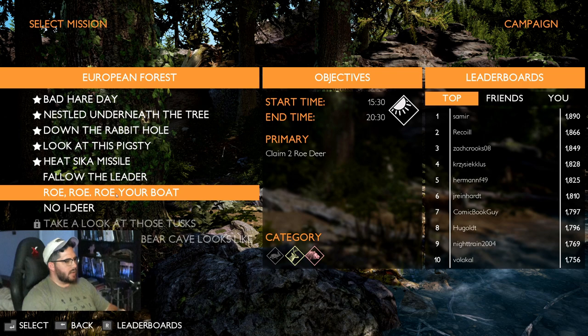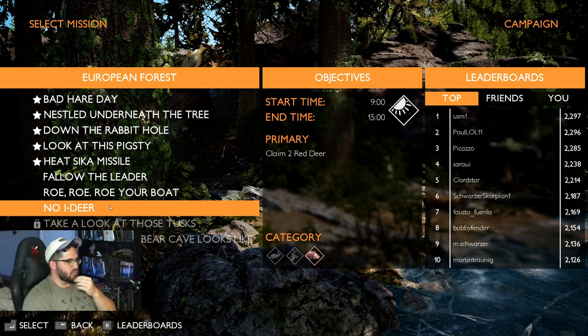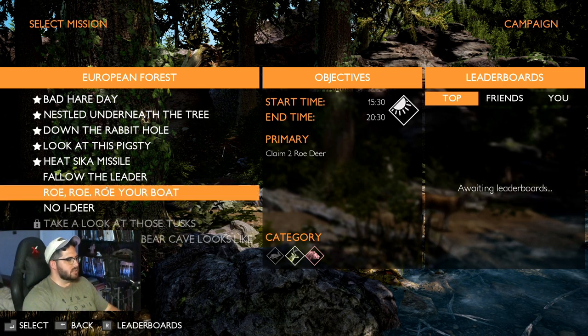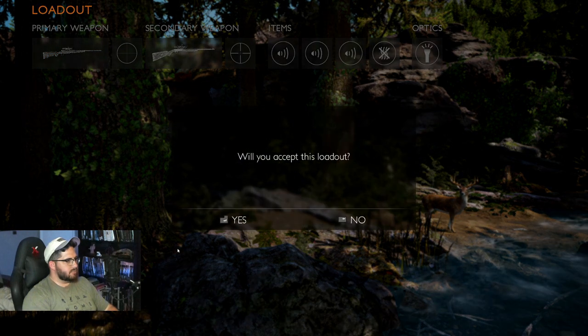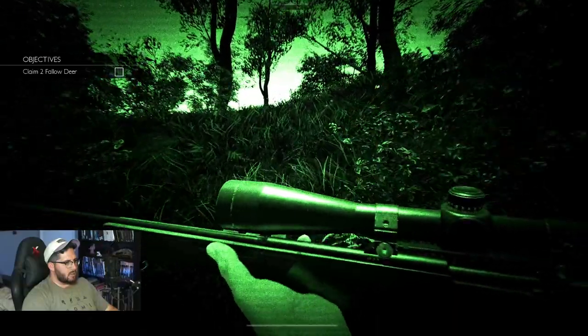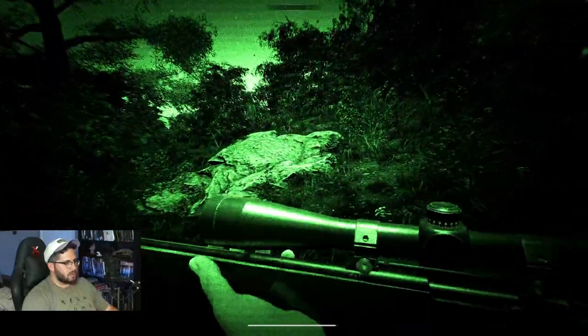Alright! So we've got fallow deer, roe deer, and red deer. I wanted to make sure I could show you all of these because they're all kind of new animals. Let's go ahead and get the fallow deer — we're going to use the night vision goggles. That's not great, but it's better than hunting in the snow and hurting our eyes.